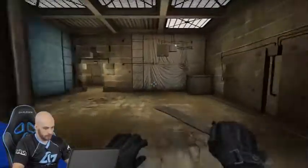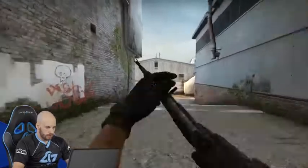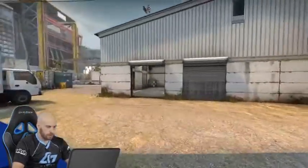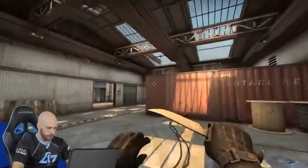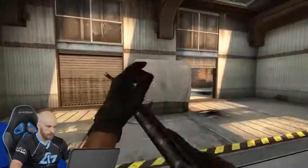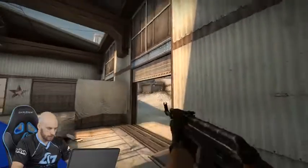Player one is gonna be the guy that was playing door and the T default. So after he gets door and your teammates have control of mid, he's gonna be the one that pretty much just watches his teammates' mid back when they go into B. These two guys that were in mid are actually gonna go through the vent, and his job is to make sure that they don't get flanked from vents. A good spot to do that is here.